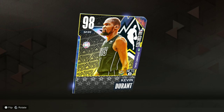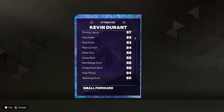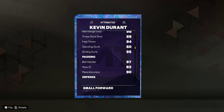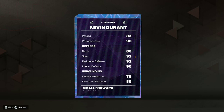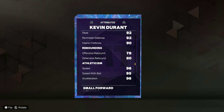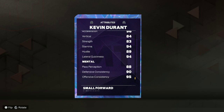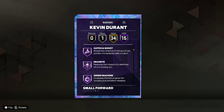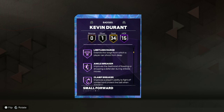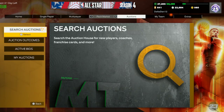Let's go over the card. Small forward, power forward, 98 overall, 6'10". Attributes: 98 mid-range, 98 three-ball, 85 post — I like the post fade, you can always get that off. 97 ball handle, 90 pass accuracy, 88 ball, 88 block, 92 perimeter, 90 interior, 78 and 80 rebound, 96 speed, 95 acceleration. He's got 15 Hall of Fame badges and 34 gold. HOF includes Agent 3, Catch and Shoot, Dead Eye, Limitless, Ankle Breaker, Clamp Breaker, Killer Combos, Anchor, and Clamps. Gold has Bully, which is interesting.